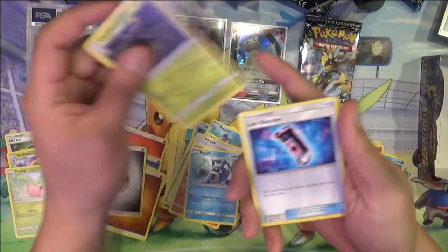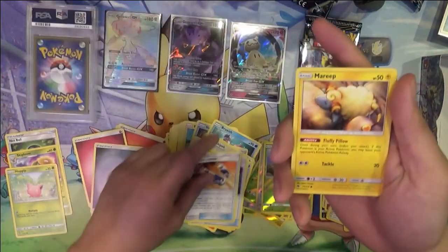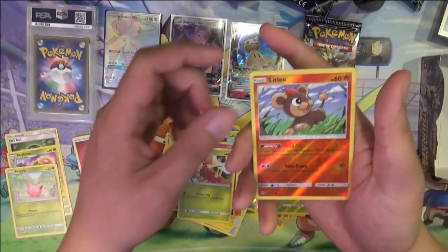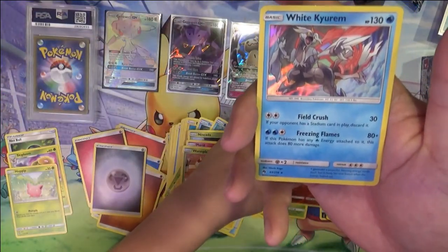The Jumpluff is really rare. The Skiploom popped up somewhat. I feel like I get an okay number of Natu. Litten, Hitmonchan.